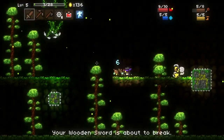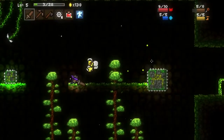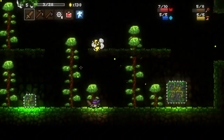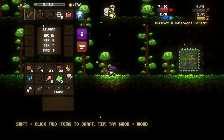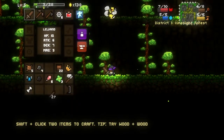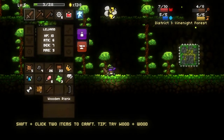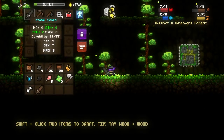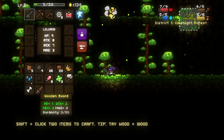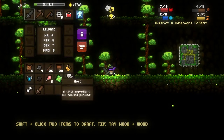Let's take the magic one — never taken it before, so why not. The sword's about to break. I have enough stone so let's upgrade to a stone sword — that's going to be better for us until we can do this whole magic thing. There we go, a stone sword. Plus attack — not that special.